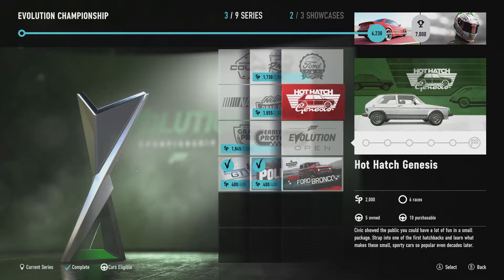Welcome back everybody to Forza Motorsport 7. We're continuing on in the Evolution Championship and we're going to do the Hot Hatch Genesis series today, and probably do four of the races, then do the final two and maybe the Ford Bronco showcase in the next episode. Let's get started.